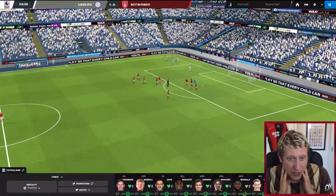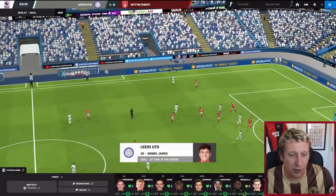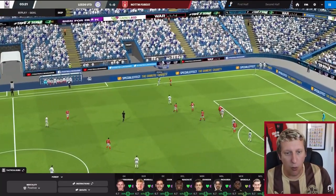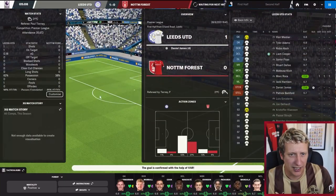Rocker picks it up, he's found James — it's 1-0, could be offside, it was extremely tight. Goal awarded. Not the start we wanted — Dan James puts them 1-0 up, lovely pass from Rocker. That was like outside of the foot as well. Dear me.